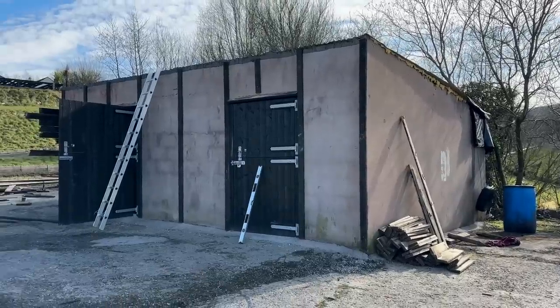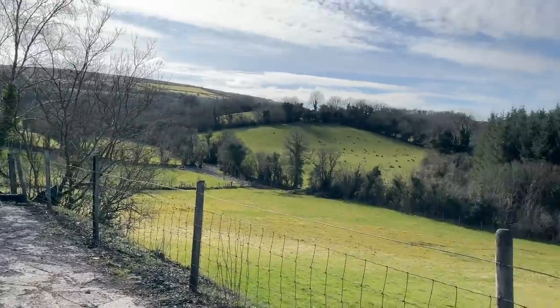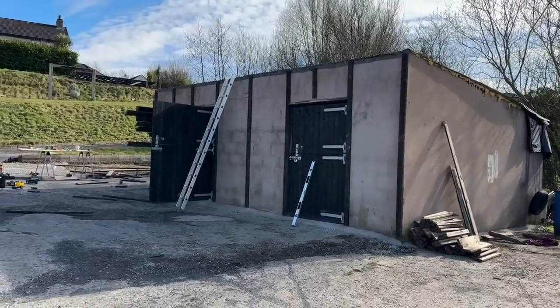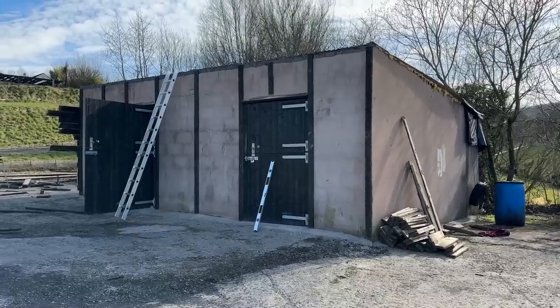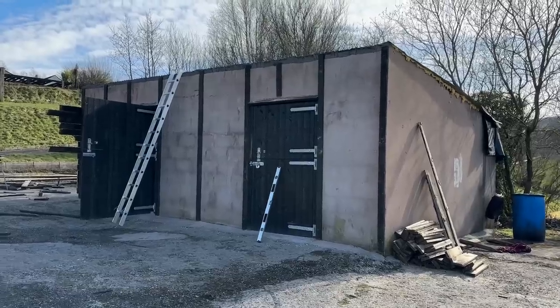This is the side of the property you don't really see because it's a bit rough around the edges, but it does have beautiful views. This is eventually going to be our stable block. Shane and my dad last year put stable doors on both sides, but it is still an ugly concrete building, so we're going to shiplap around it to make it look a bit more picturesque.